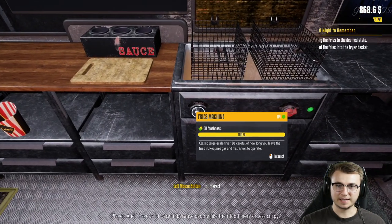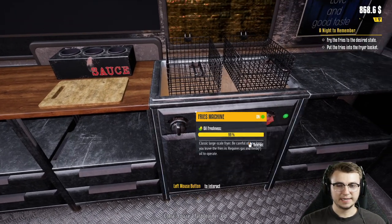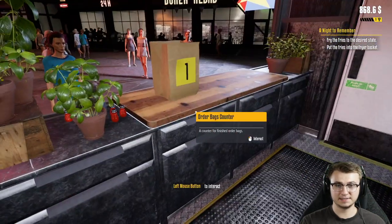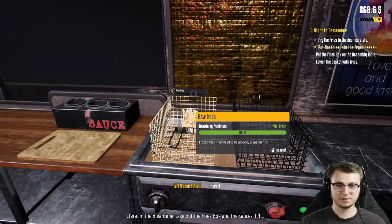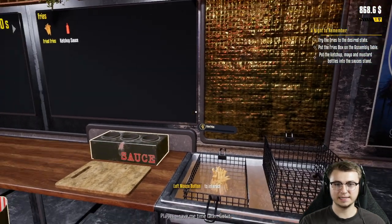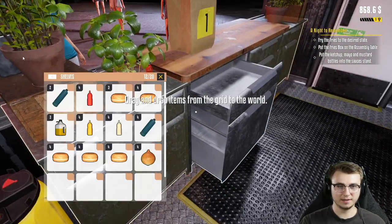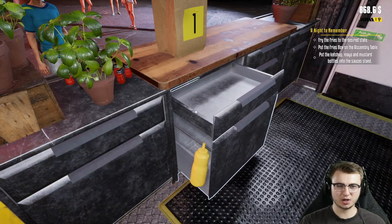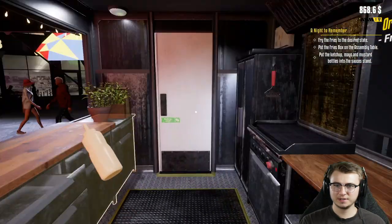Great, you can finally start frying. We got that thing turned on. I have to be careful because people like their food more or less crispy. Don't click the drain — you're a fast learner. These are just fried fries it says. Got the freezer over here, let's grab our fries out in the meantime. Toss them in the basket, take out the fries box and sauces, and then do we drop the basket in? The sauces go in the sauce stand — we got ketchup, mustard, and mayonnaise.